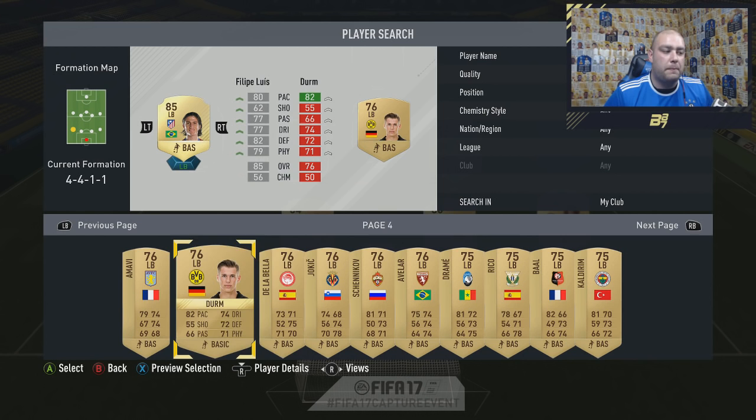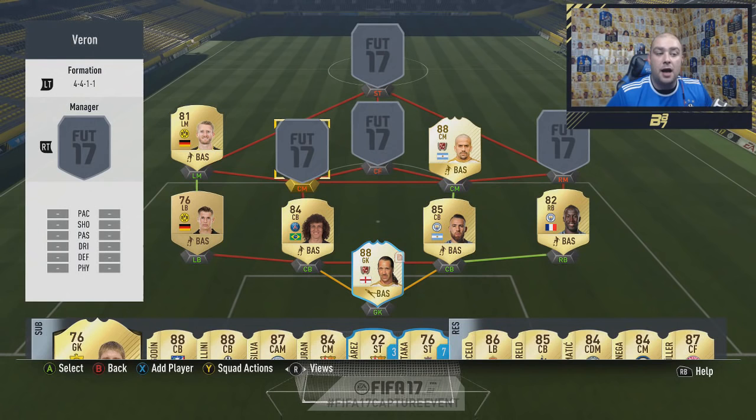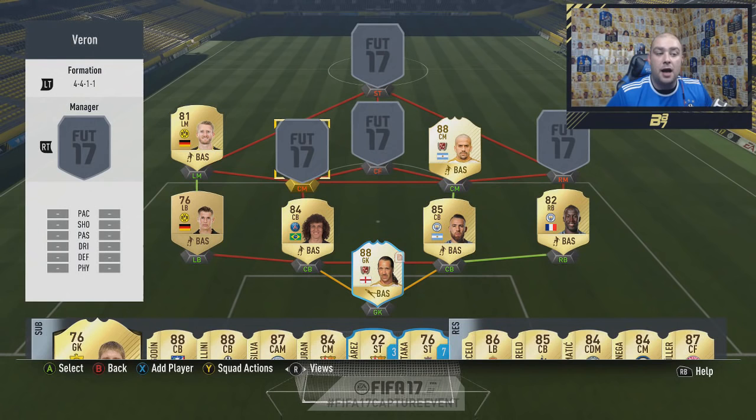We throw a non-rare gold in the left back position — our man Derm from Dortmund. He gives a perfect link to Schürrle, Dortmund's fresh new signing from Wolfsburg, which locks in chemistry nicely. In the middle we go with Pastore, who gets a strong link to David Luiz and also Veron, and then we finish off with our strike force.